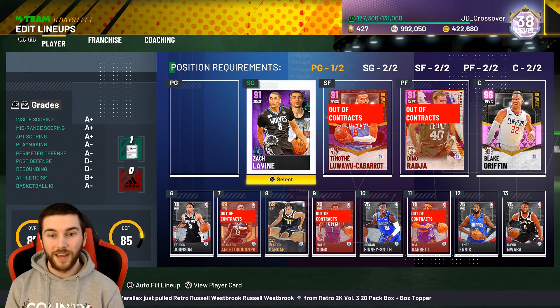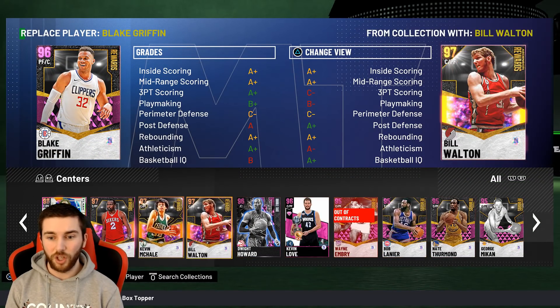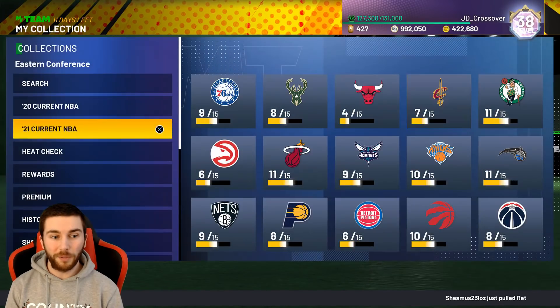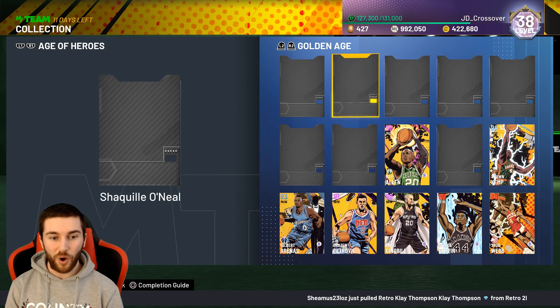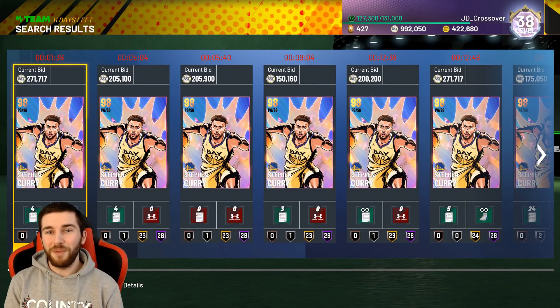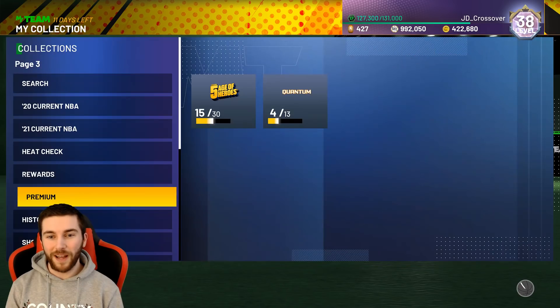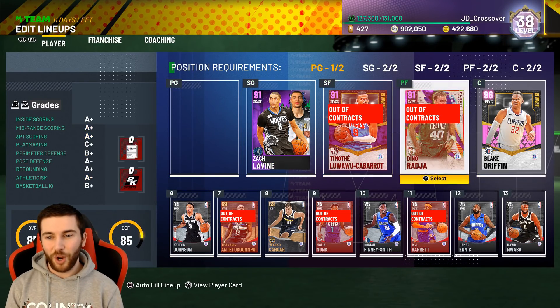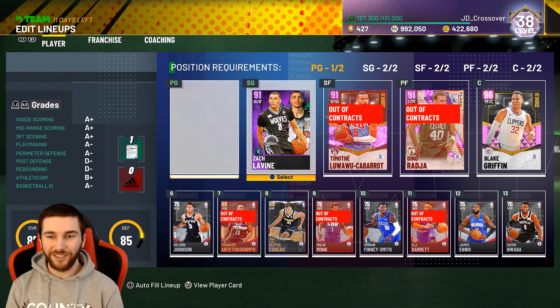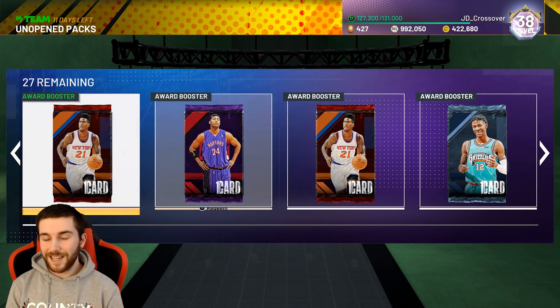This is the team that I used: Amethyst Zach Levine, Amethyst TLC, Amethyst Dino Radja, Pink Diamond Blake — just because he's the only Pink Diamond center I had. And at the point guard position we had the Galaxy Opal Hero Steph, courtesy of 2K. My god, this card is just fun. It might not be the most meta card, might not have the best defense or best driving, but it is just fun. One game he finished with 81 points in 4-minute quarters. One game he had 7 threes in the first quarter. The card was mad and carried us to pretty much all of those dubs. It was all about Steph Curry — he was mad good and thankfully carried us to all the wins we needed.